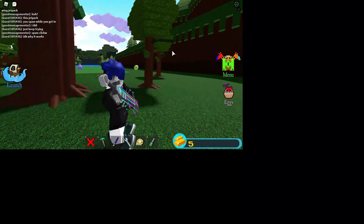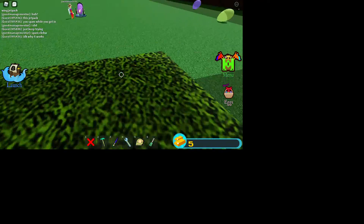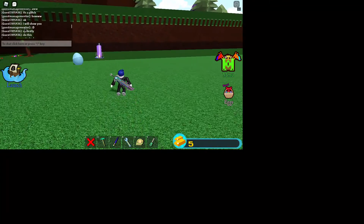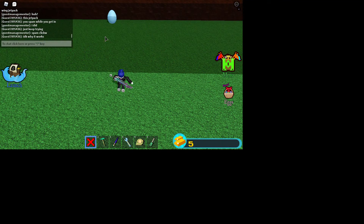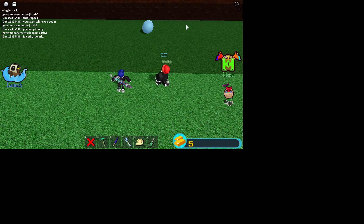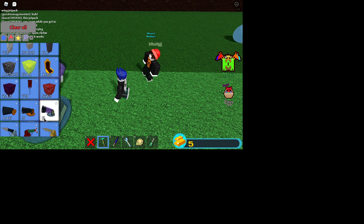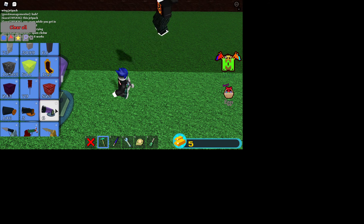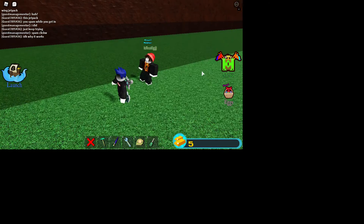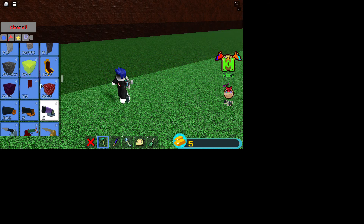Yo what's up, back on Build a Boat. Yay, Easter egg update — new glitch, very cool glitch as well. So I was just showing my friend how to do it, and I found this glitch. I don't know how long it's gonna stay in the game, but I'm just gonna show you how it works. This is the first day of the Easter egg event and I already found this glitch.